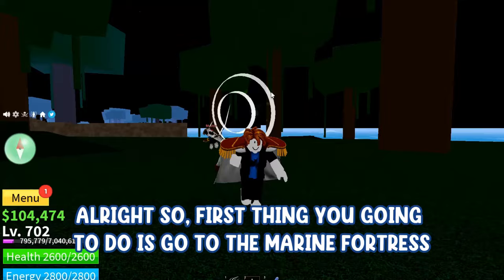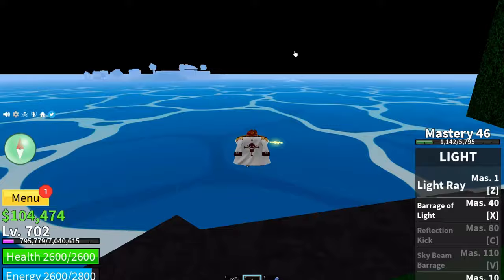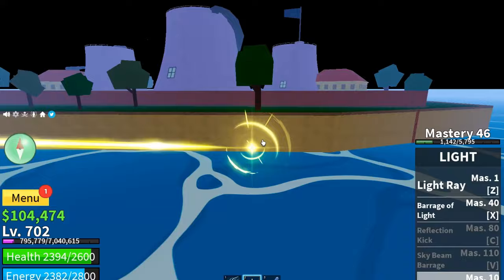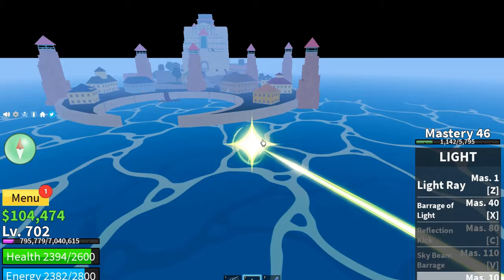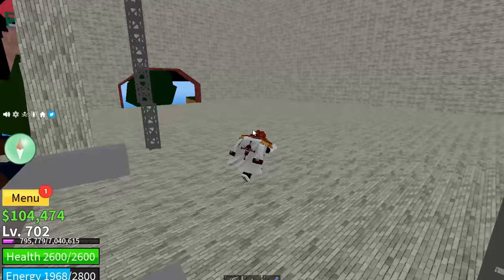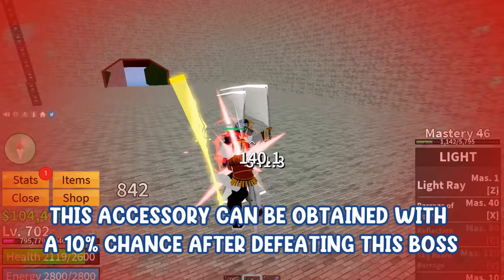First thing you're going to do is go to the Marine Fortress. In order to get the coat, you have to defeat the Vice-Admiral boss who is located there. This accessory can be obtained with a 10% chance after defeating this boss.